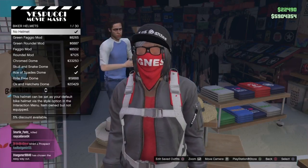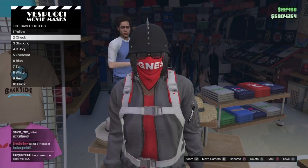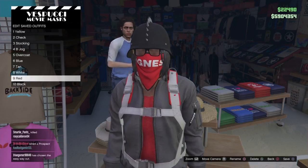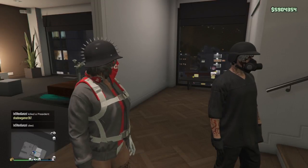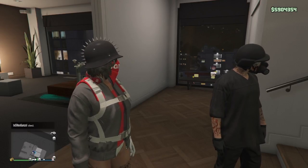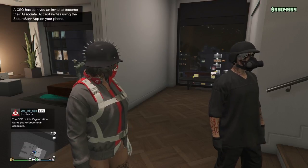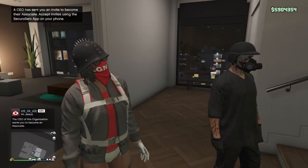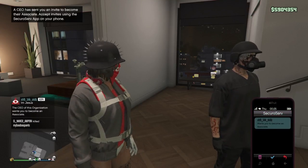Whatever helmet you put on should allow you to keep the bandana, the glasses, and the biker helmet together - it's at the very bottom and shouldn't take long to find. I always go with the black spike one. Save your outfit again in that slot, then head back to your apartment to get the hat we're actually going to glitch with this bandana. You'll need a friend again - this time we're going to do the associate outfit glitch. Accept the invite to join your friend's CEO, then have your friend go to Management, Style, and scroll back three or four times to get to the outfits from the Gunrunning DLC.